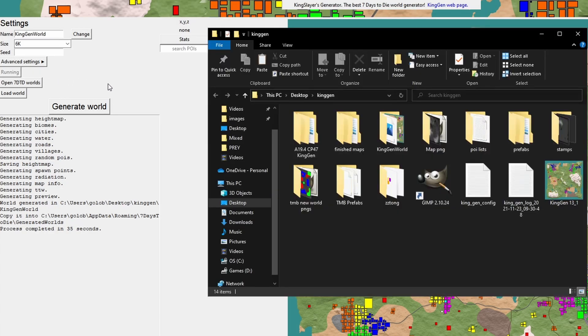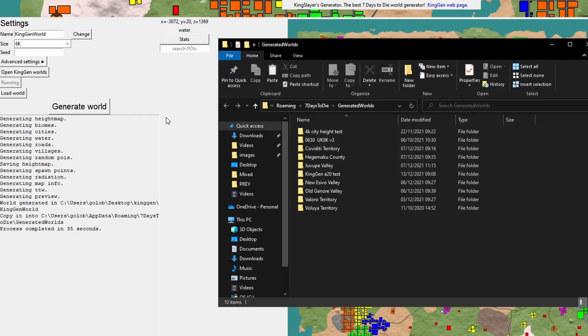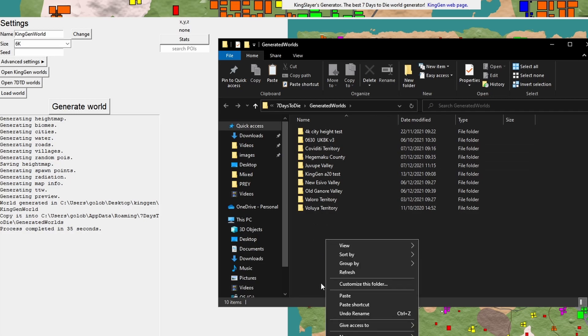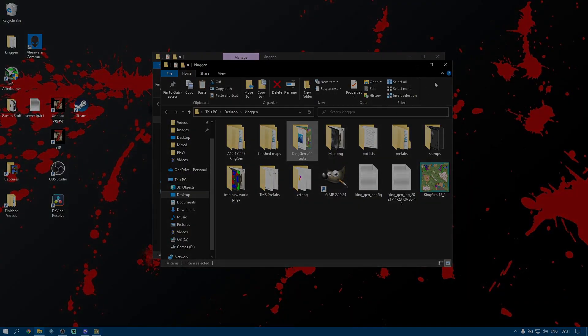I'm going to go into Open KingGen Worlds — there's the new one I've just created. I'm going to rename that to KingGen A20 Test 2. Then I'm going to right-click on it and say Copy. Then back in KingGen, Open 7 Days to Die Worlds — there are the list of worlds I have in 7 Days to Die, some of those are Alpha 19. I'm just going to paste it in there. You can see Test 2 is the one we've just created. Then I'm going to quit out of this and go into 7 Days to Die.